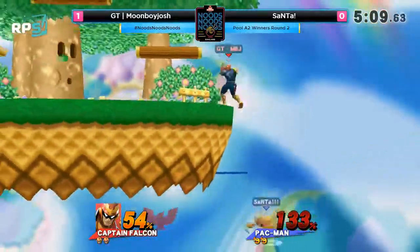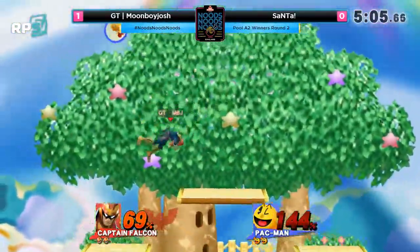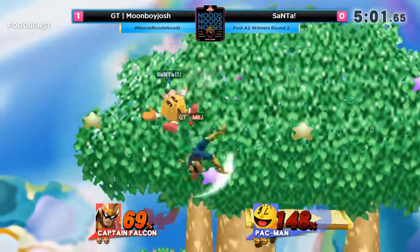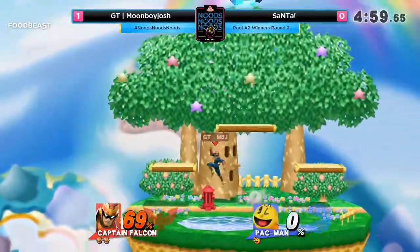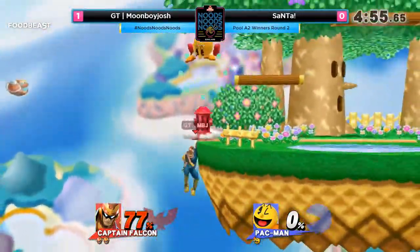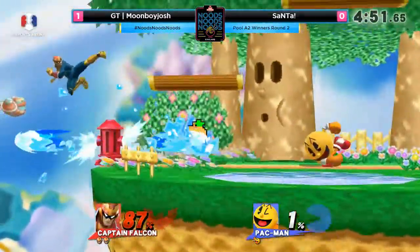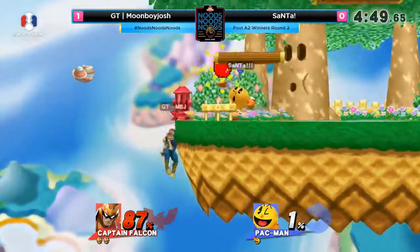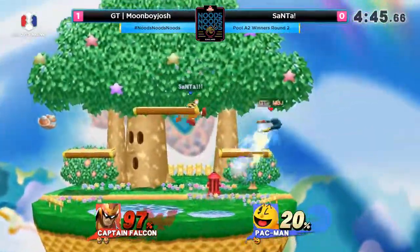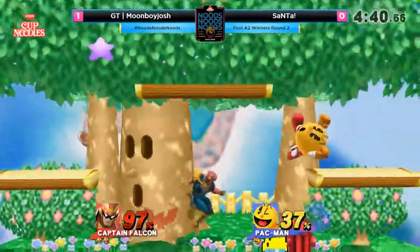Ledge pressure? Get the trampoline set up. Wall jump up air — that's how you use that up air, man. You even reverse it as well. Pac-Man, when he's in the air and charging, will kind of stall himself a little bit. We saw Santa getting a good amount of charge there, but Moonboy Josh is going to take advantage and just nail that up air. Surprised Santa didn't take advantage of the fact that Moonboy Josh re-grabbed. That Hydrant at the ledge as pressure against Falcon is insane.